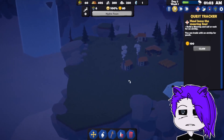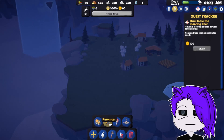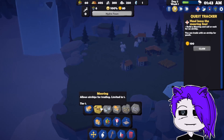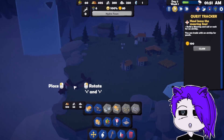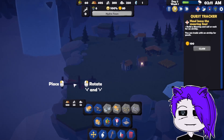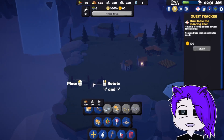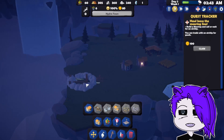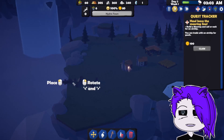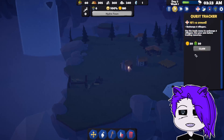All right, so we're going to build the airship mooring. Is it under resources? No, it's under community. We could probably move it. That's pretty nice.